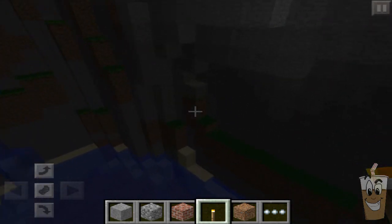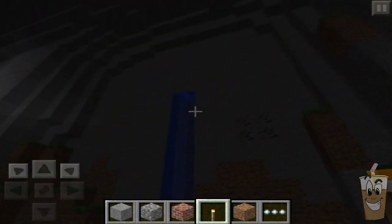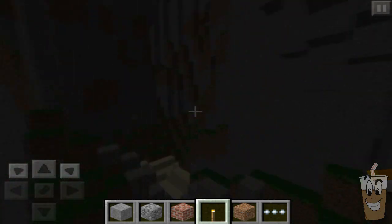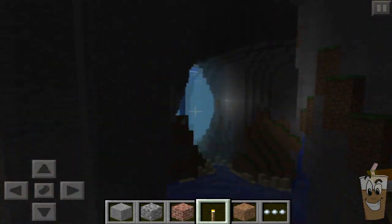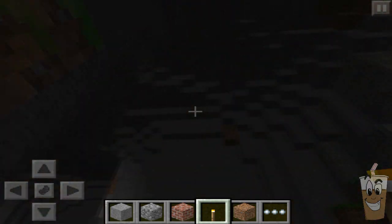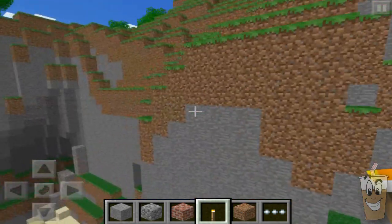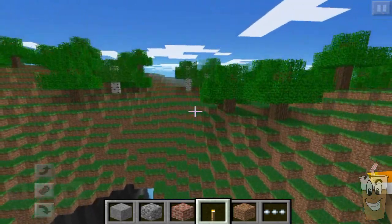There are also waterfalls in it that just make it look so much cooler. It's like awesome — it's the shape of a ravine too, not really, but it's elongated. Very, very cool. I'm not sure if I would consider this a crater like I said, but it's sort of a crater. Either way, that by itself makes this seed epic.